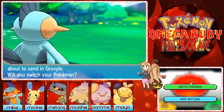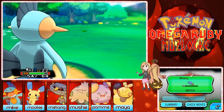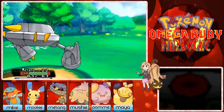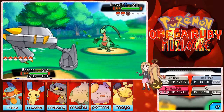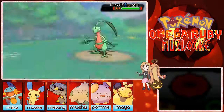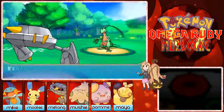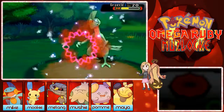Grovyle — I don't really have anything against Grovyle. I'll send in Metang because it has the best resistances. Metang is just a beast. Oh, I forgot it had Pursuit — that didn't do too much. I should be able to kill it — goodbye Grovyle, let me get your juicy experience!